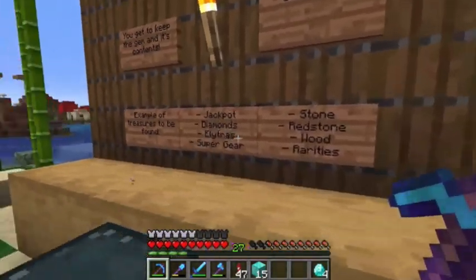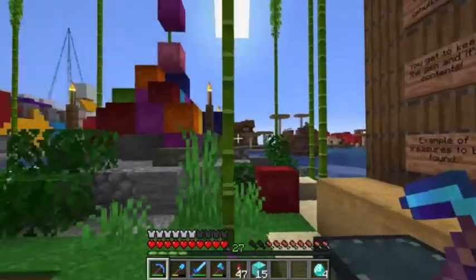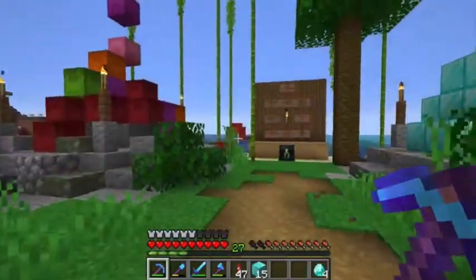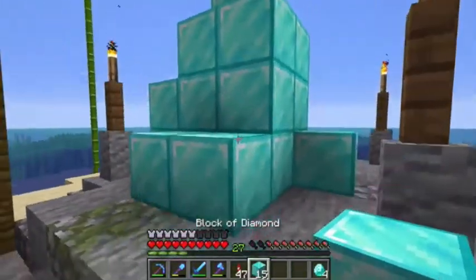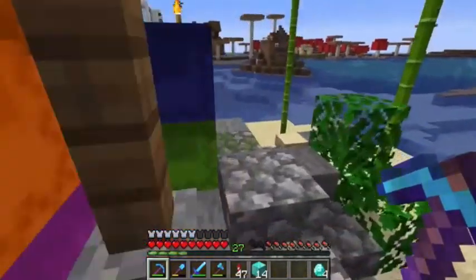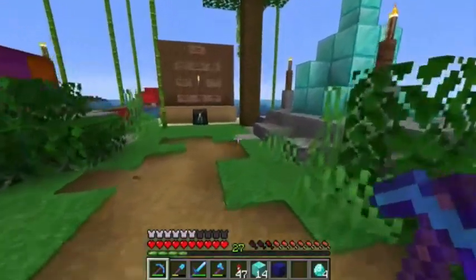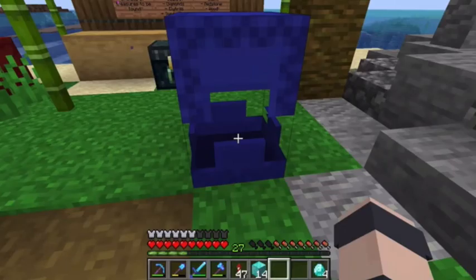We can get jackpot diamonds, elytra, super gear, stone, redstone, wood rarities inside. I don't really care about any of that stuff — what I'm really trying to get is a golden ticket. I'm hoping there's still some left in there. I'm gonna go for broke until I get one. Let's take a blue one here. The golden ticket allows us access to Iskiel's pigment farm in the nether. Oh, we got wood.